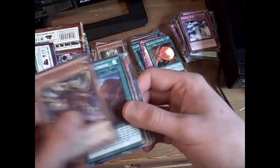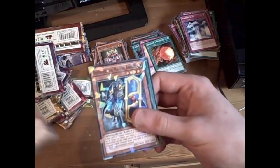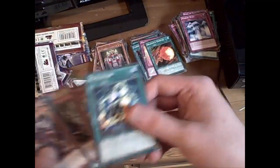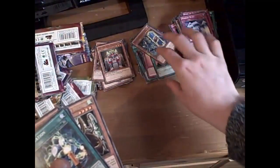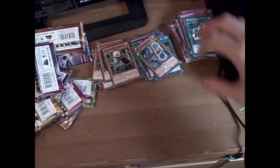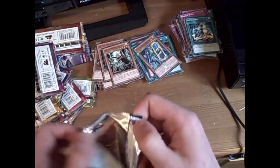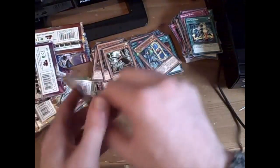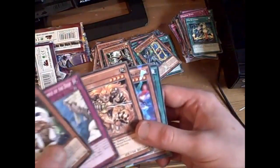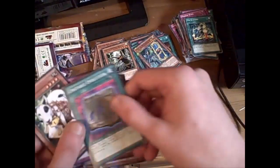We've got Evil Hero Infernal Gainer, Eyre's Rock Sunrise, Cross Sword Beetle, Defender the Magical Knight. I got Defender the Magical Knight — that's quite crazy, actually. Maybe because it's a good card to protect yourself. Chain Dog, Forgone Temple of the Deep, Leotar, Stygian Street Patrol, and Unstable Evolution. Nice.